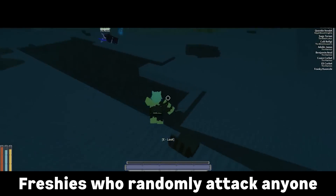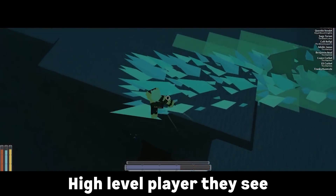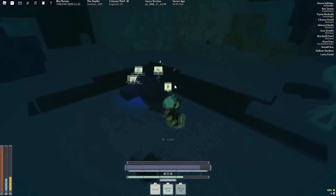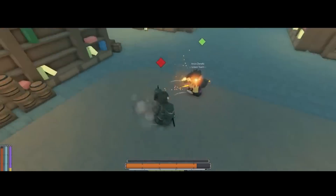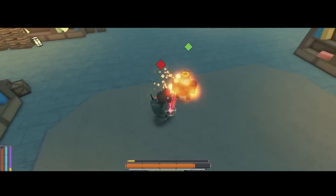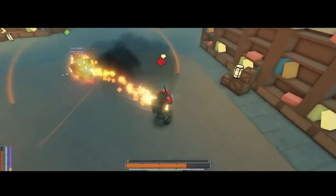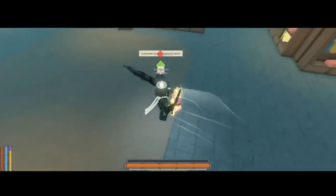Freshies who randomly attack anyone they see. Freshies who ask for free stuff from any high-level player they see. Freshies in general. Mid-level players who talk about game balance as if they know anything about it, and then proceed to use big words like 'algorithmically' to sound smart when they don't. The moderation team. The development team. Gale Wind nerfs. Shadow buffs.